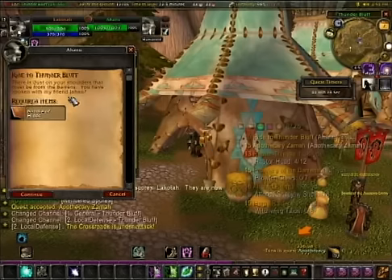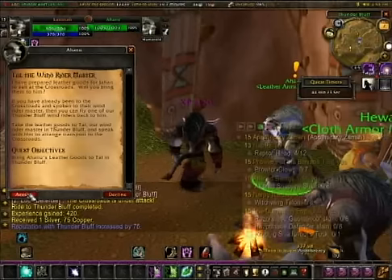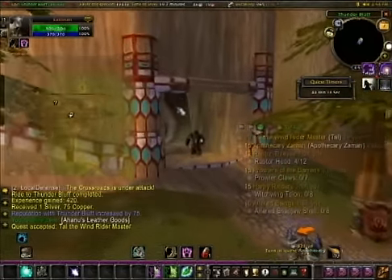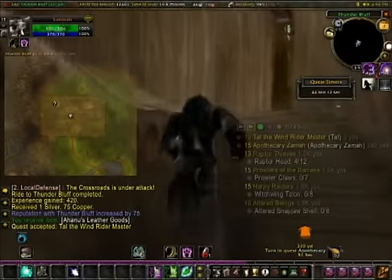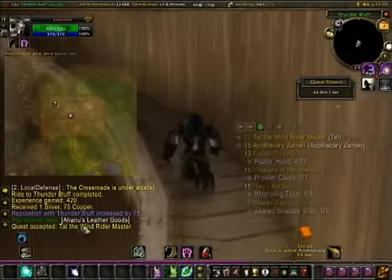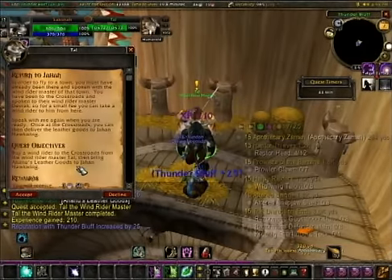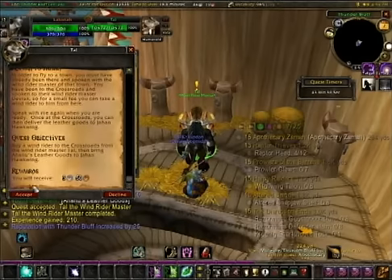This is also where the bundle of hides that we got is turned in, right over here. There's another place to go and turn in right by the Windrider. Crossroads next.